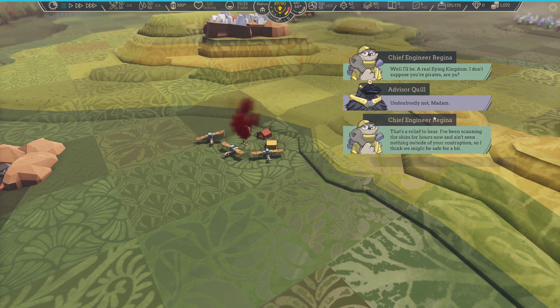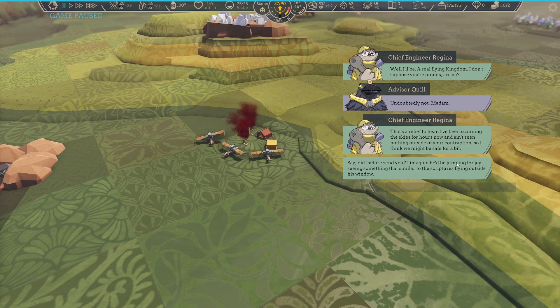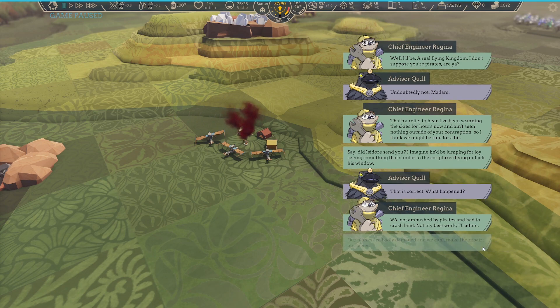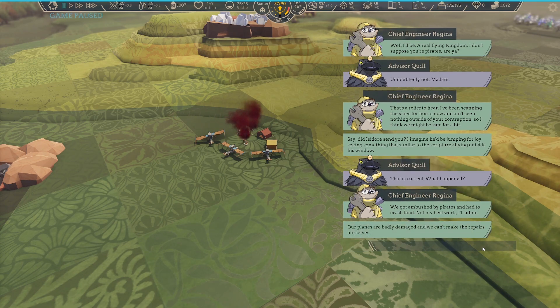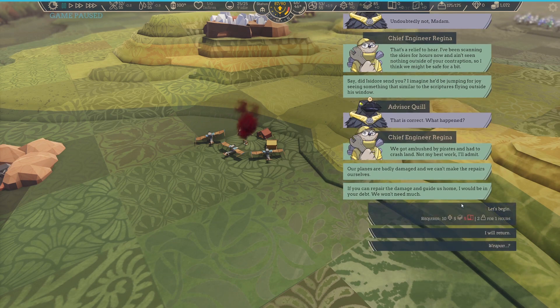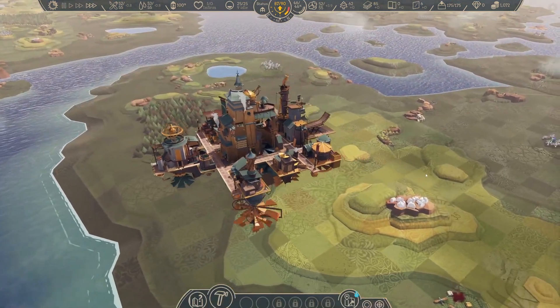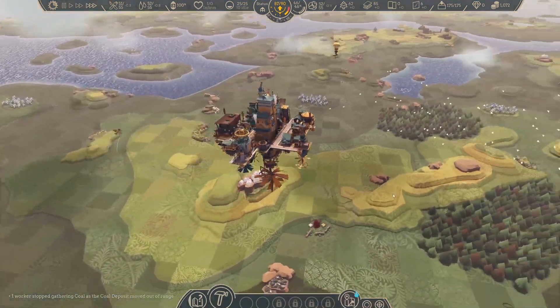I don't suppose you're pirates, are you? That's a relief. I've been scanning the skies for hours now — ain't seen nothing outside of your contraption, so I think we might be safe. Did Isidor send you? Yes, that is correct. What happened? We got ambushed by pirates and I had to crash land — not my best work. Our planes are badly damaged and we can't make the repairs ourselves. So we need cloth — I will return.